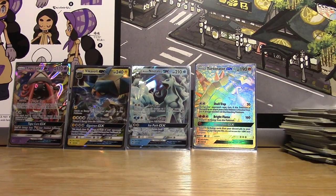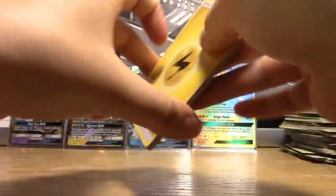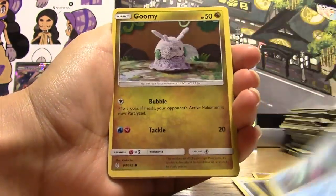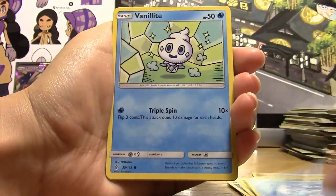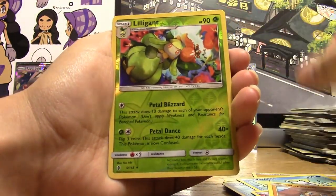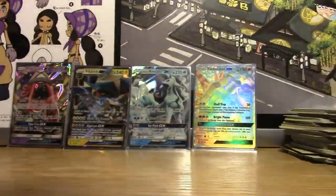We kind of hit a wall. I feel one more hit — in fact, I feel two more hits in this box. Pack twenty-four: Lightning Energy, Energy Lotto, Sableye, Marnie, Goomy, Wishiwashi, Vanillite, Clefairy, Rockruff, Reverse Lilligant, and a Regular Rare Oricorio.